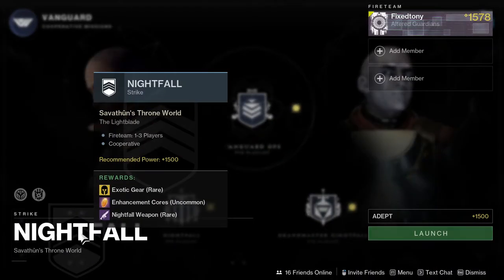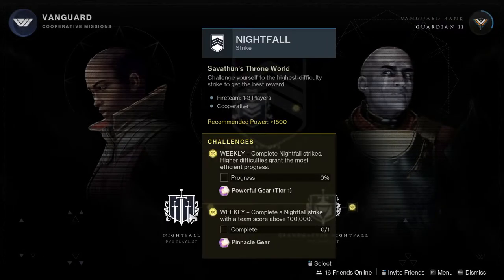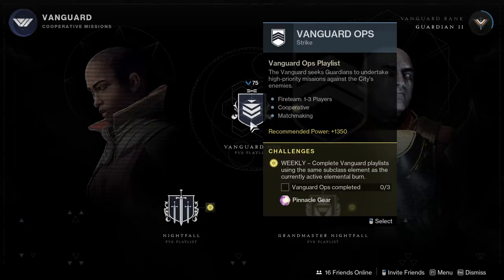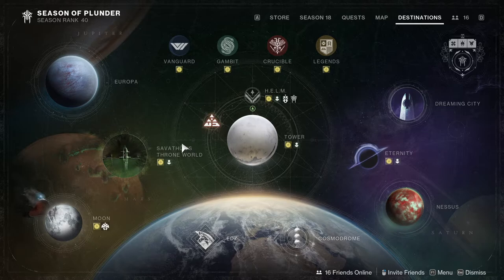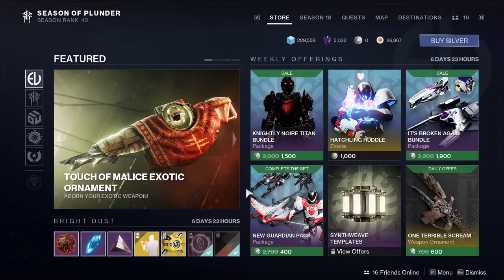Checking the nightfall — it's Light Blades, which unfortunately has no Cabal. For Anti-Cabal Sweep, you can go into Vanguard Ops and hope you get a planet with Cabal. If you do, just kill a bunch of Cabal and you're pretty much golden.